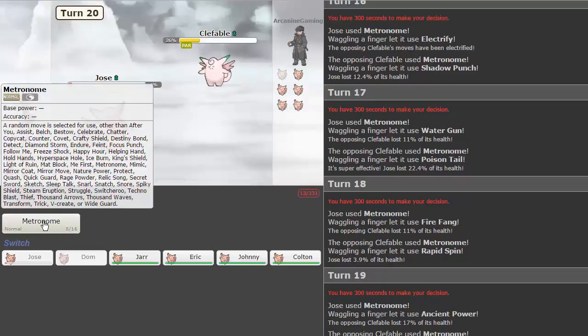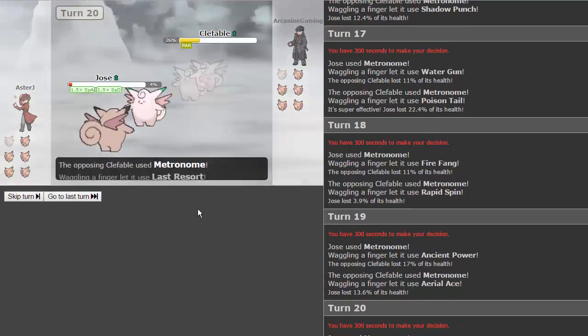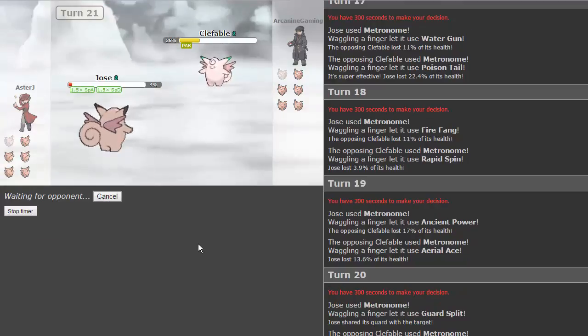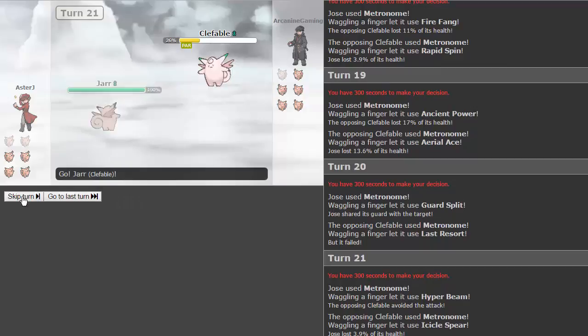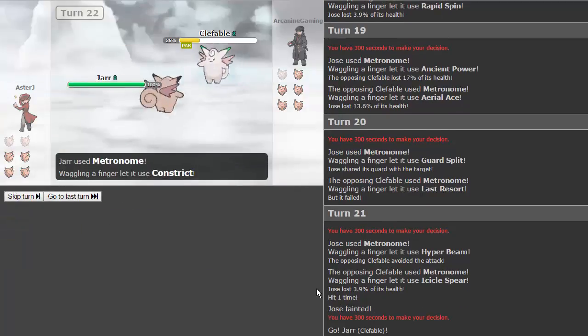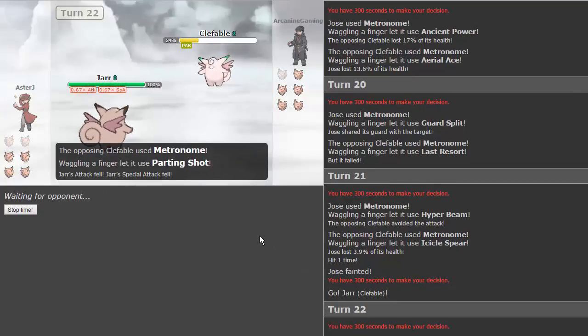Aerial ace — four percent left on his Clefable. Come on! Jose attempts rest — no, guard split instead. Last resort fails because it's not your last move, you still have metronome PP. We get icicle spear and it takes us out. Jar, you didn't do anything last game — come on! He goes for sleep powder and connects. A fissure lands — wow! But we go for a parting shot, lowering our attack and special attack, and he switches out into another Clefable.